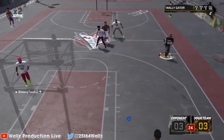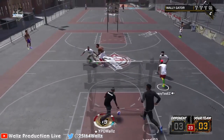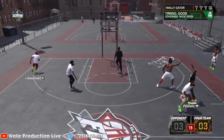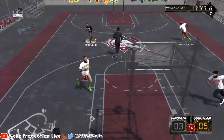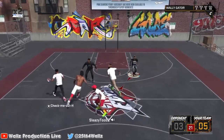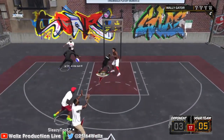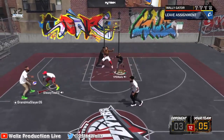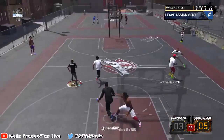Like, you see how the playground looks with the 3v3 courts and all that stuff. You want to have one park like that, but make it a 1v1 court — make it 6 to 8 1v1 courts. And then you can go to another park in the same neighborhood where all the courts are 2v2. And another park where all the courts are 3v3. And you go to another park in the same neighborhood where all the courts are 4v4.